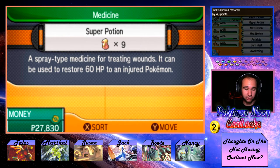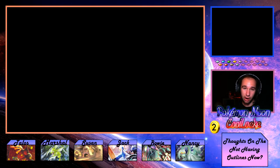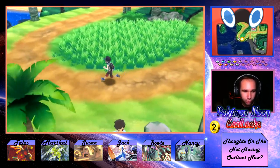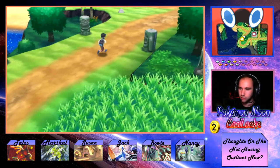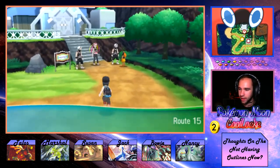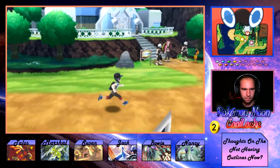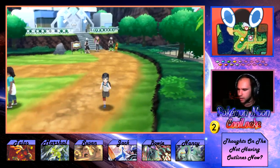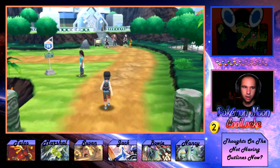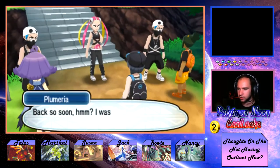I also discovered that not only were there Celesteelas in the water on Route 14, there were Totem Mimikyu! True story — when I was just testing things for the line stuff, I found them. Wait, why does it look laggy? I feel like it looks laggy on this screen. I'm going to have to play with these settings because I had them set up the way I wanted and now it's all off.